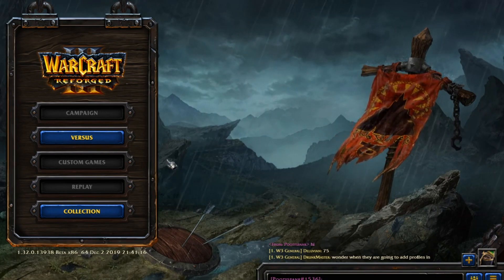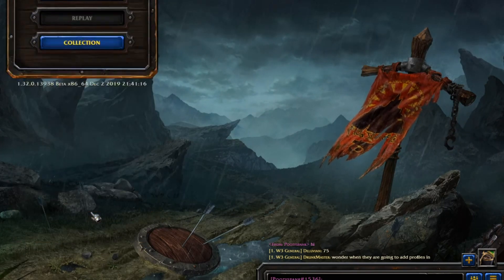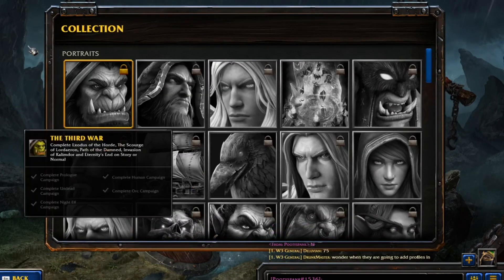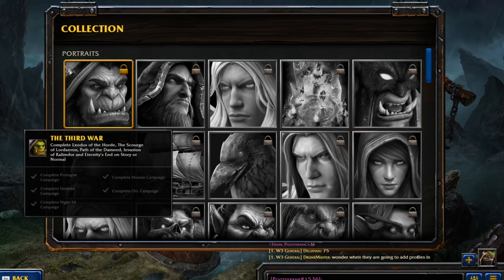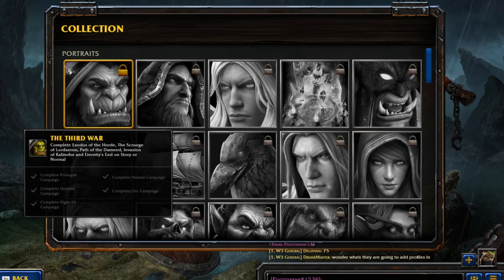They have opened the Collection, so if you go to the Collection, you get to see all the portraits which you get to complete after you beat them. We've got the Third War: Exodus of the Horde, the Scourge of Lordaeron, Path of the Damned, Invasion of Callandor, and Eternity's End, on Story or Normal.